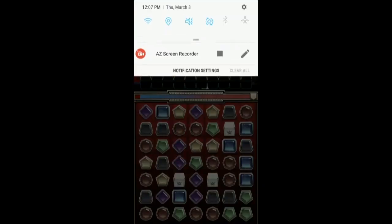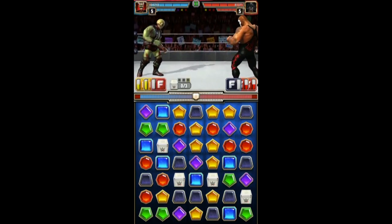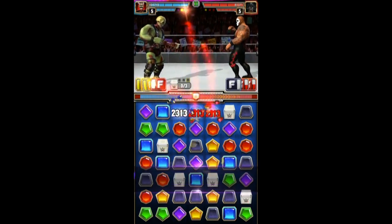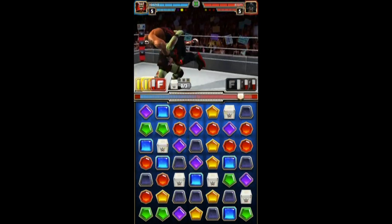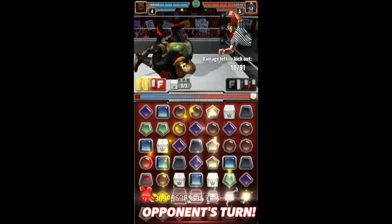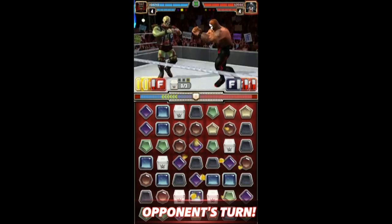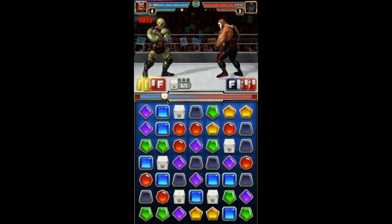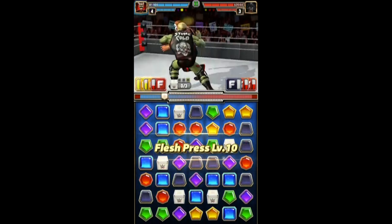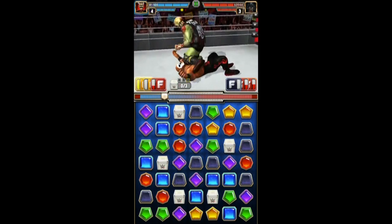We even have a match coming up where you have the red finisher, which destroys gems — it destroys an area. But we don't even need that with Zombie Austin because his yellows are so powerful. It's definitely better to have the skip turn move as a backup to help buy you time, just in case the board isn't really in your favor.